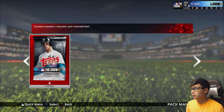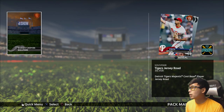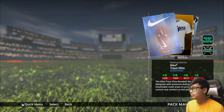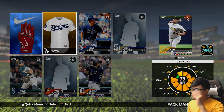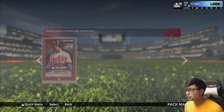We get a Troy Tulowitzki. Pack number seven right now, three more after this. We did get one gold so that's very good. Oh oh oh — Mike Zenanino, Leonys Martin, Dodgers — the Dodgers jersey I believe is a thousand stubs.